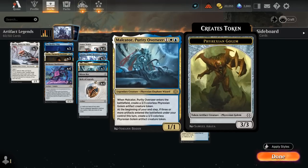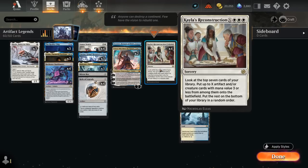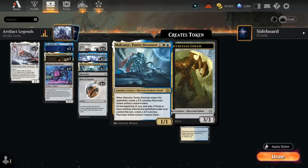Relic makes one mana of any color, and we can also tap an untapped legendary creature we control to add one mana of any color — this can ignore summoning sickness. With all the extra mana from Relic, we can cast a very big Kalos Reconstruction: X and triple white, a sorcery that lets us look at the top seven cards of our library and put up to X artifact and/or creature cards with mana value three or less onto the battlefield, potentially triggering the free token.